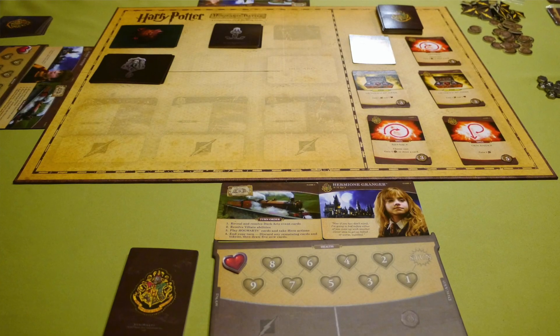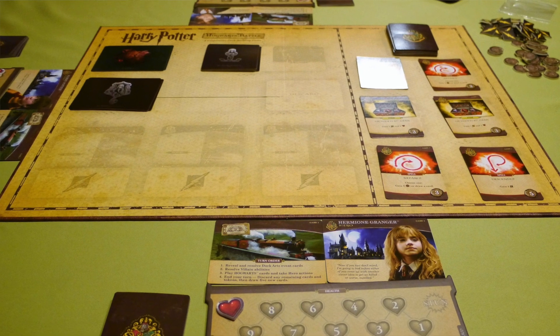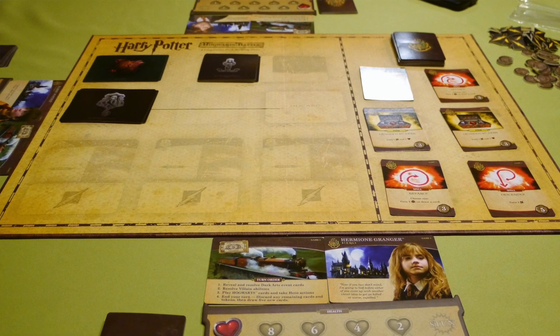Number nine on the list is Harry Potter Hogwarts Battle. This is a cooperative campaign game played over seven games — like the seven books in Harry Potter. I entered this game in a weird way, because I'd heard the beginning scenarios were really easy. So I jumped in at game seven with friends who hadn't beaten it yet, played it a few times, then went back and played through the whole campaign — games one through seven — with other friends.